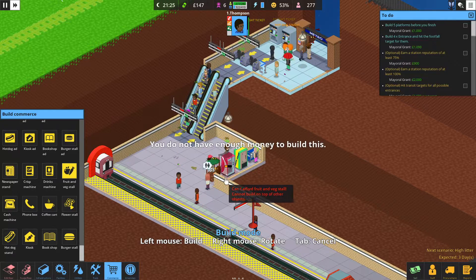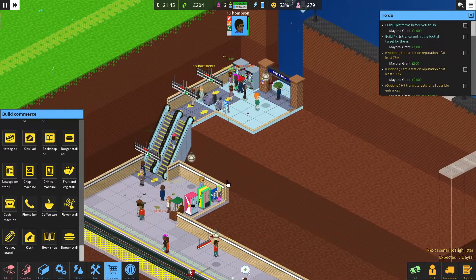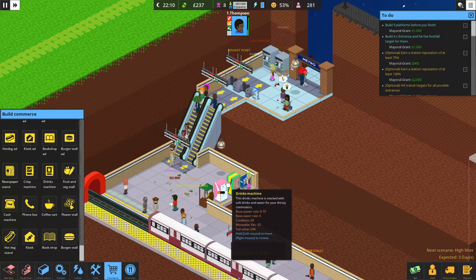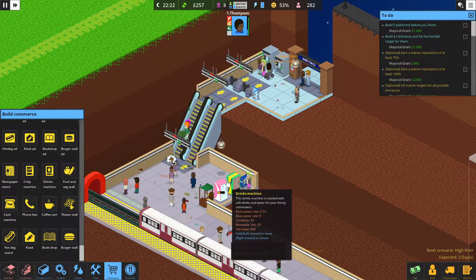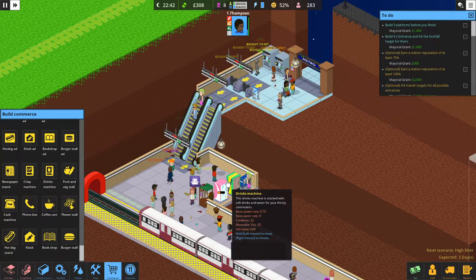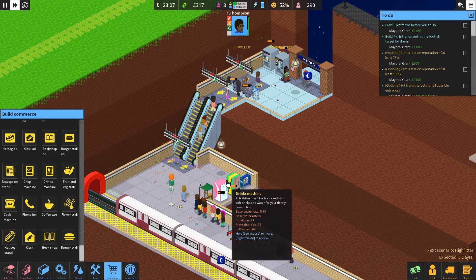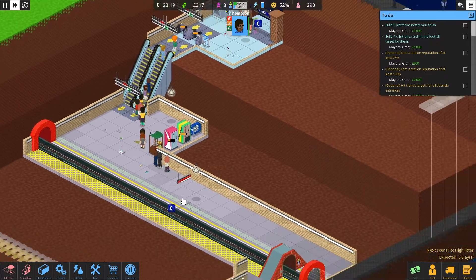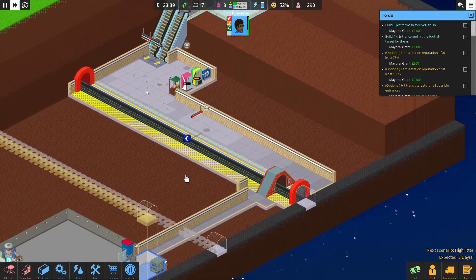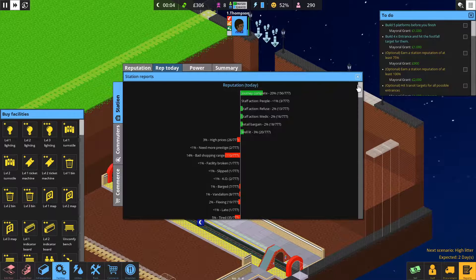We can put in our fruit and veg stand, and our cash machine — we can almost afford it. But I'm going to let the end of the day run out here. Just a lot of complaints right now. I'm running the station very poorly. Did I accidentally sell my trash bin? It looks like I accidentally sold my trash bin.